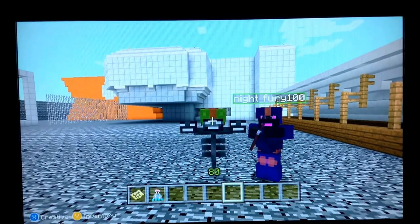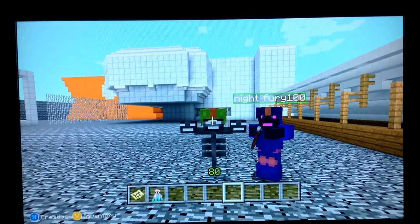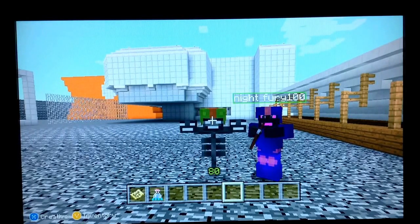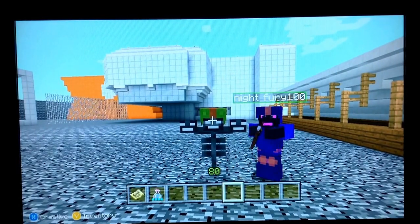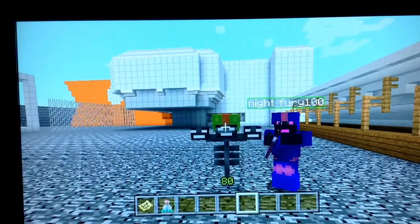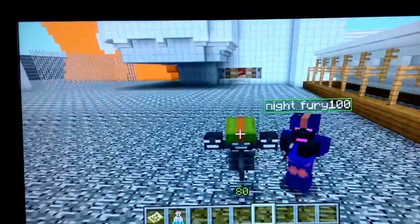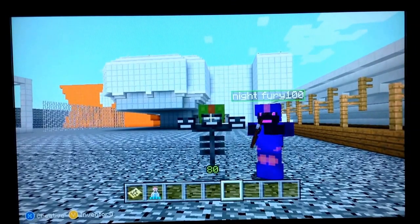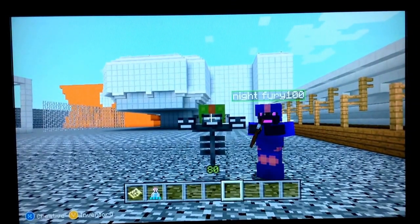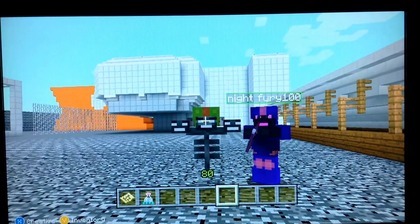In a world where everything is made of blocks, one Wither and his Ender Dragon friend must apply for their encounter in the atmospheric processor and get out in one piece. Starring the Archangel as the Wither and Navi 100 as the Ender Dragon in Aliens Hadley's Hope map Minecraft.